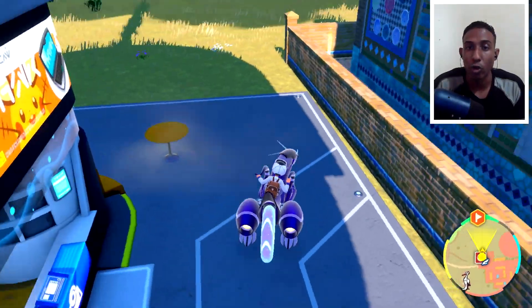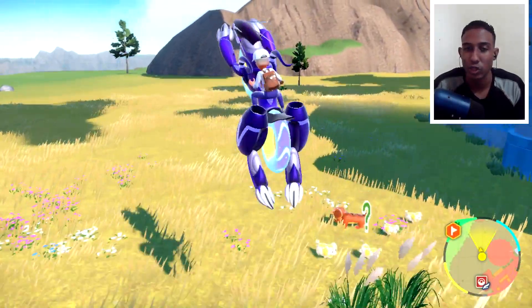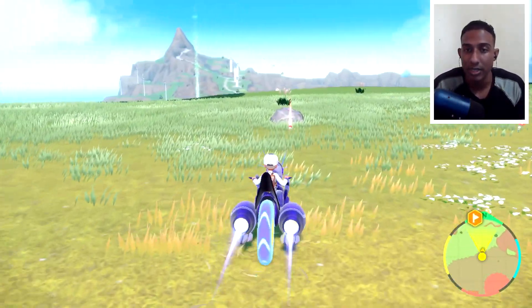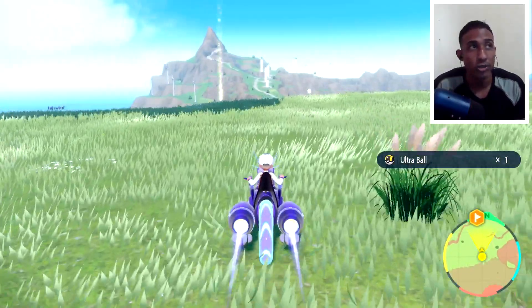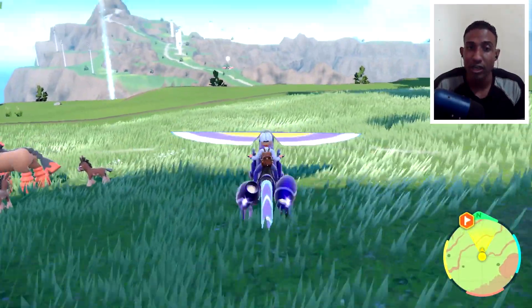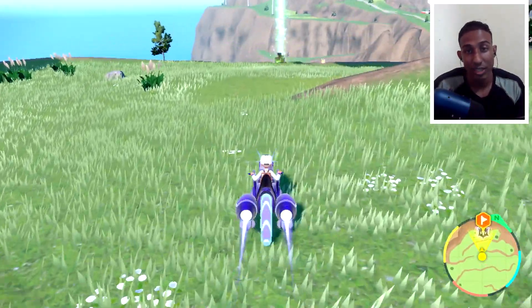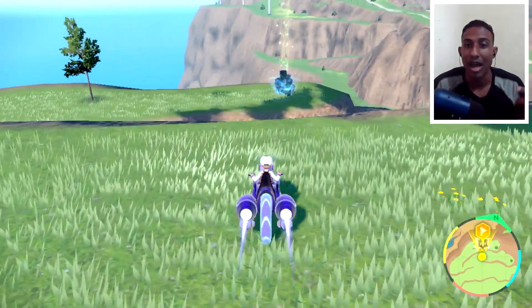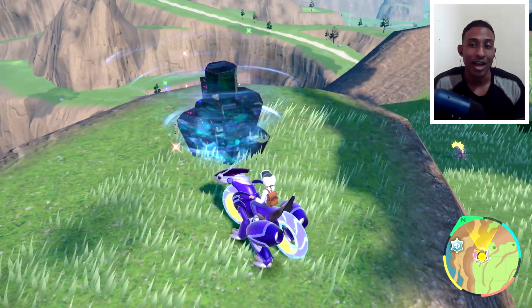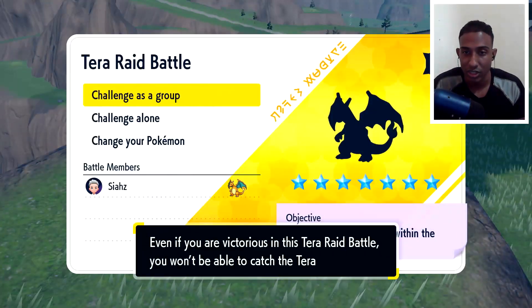The next thing is you also have to do the post-game events, the post-game missions. I don't want to say anything too much about it so as not to spoil anyone who hasn't done it yet, but you need to complete the post-game completely, and once you do you'll have access to six-star raids. Only when you officially unlock the six-star raids will you be able to access this one. I had not unlocked the six-star raids and I was not getting access to this, but as soon as I unlocked them I was able to access this Charizard den.